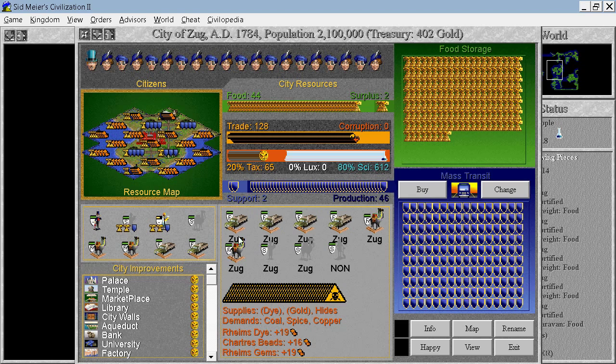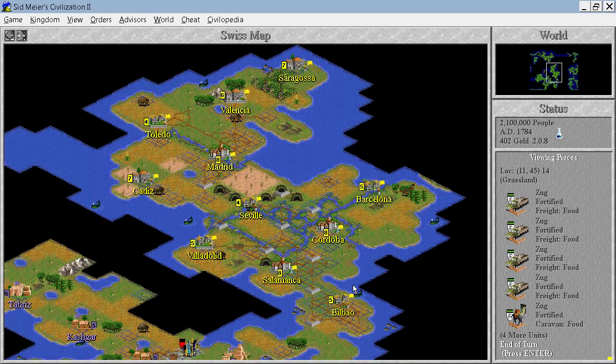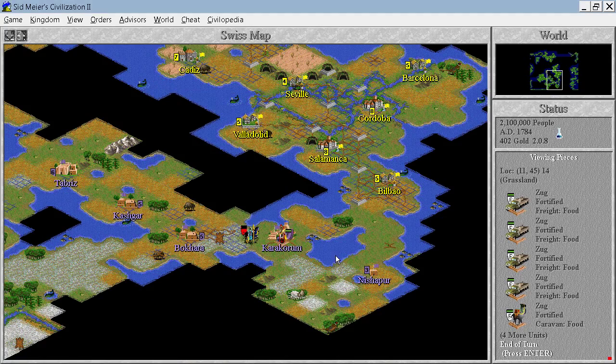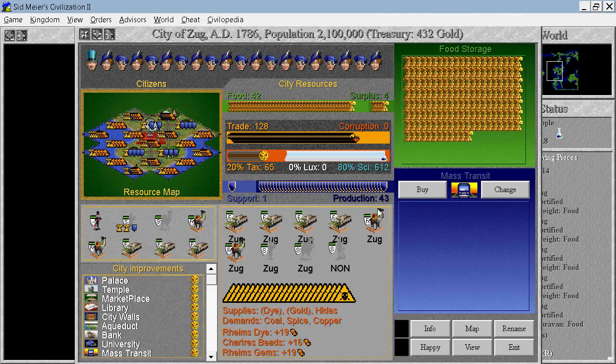I wonder why we don't have any pollution yet with so much of a pollution problem. Wow, we have 46 production — that's terrible, I do want 50. Next turn. We will not survive that. Pollution near Zug, of course.